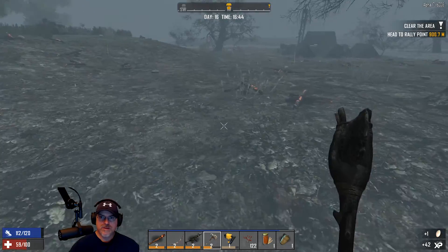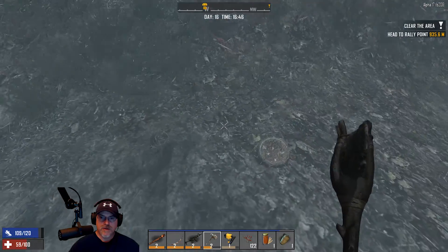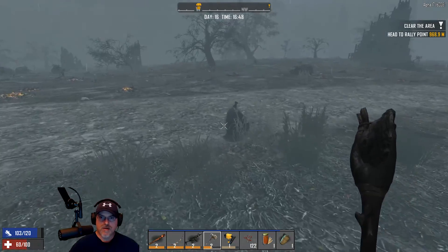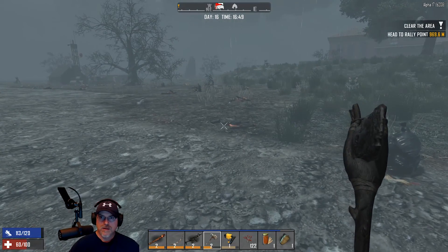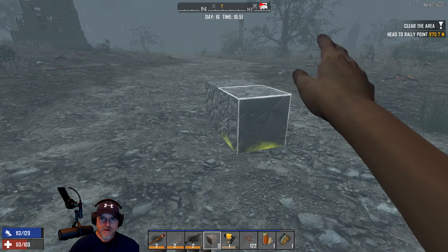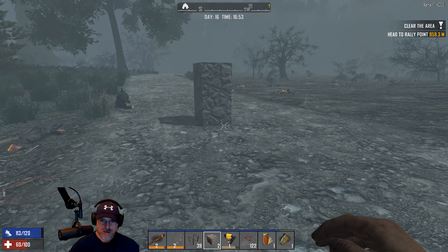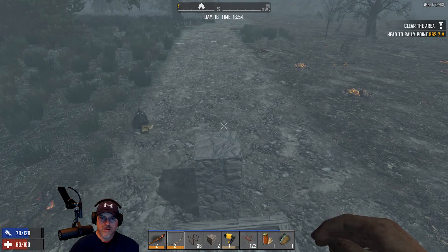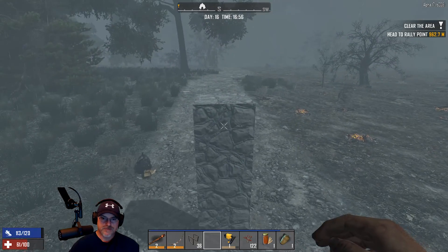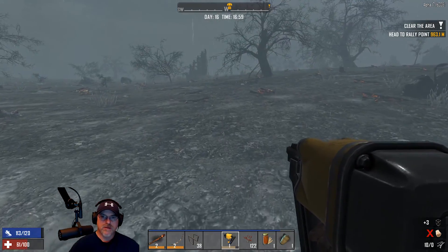I wonder if nothing should have reset - I have that set to the default 30 days. Let's run toward the trader to the southwest and maybe put our first tower right here on this gravel area. So let's start with a cobblestone block, and we're going to make this four high, then the top one is just going to be a wood block.